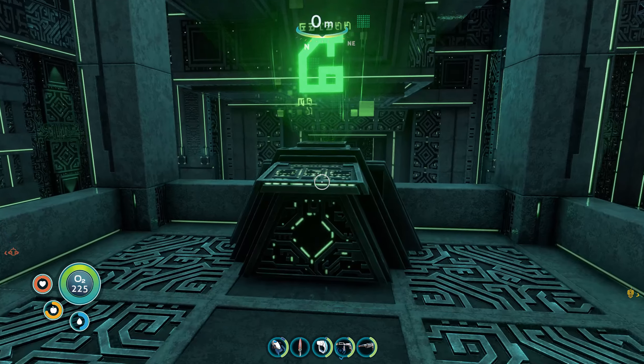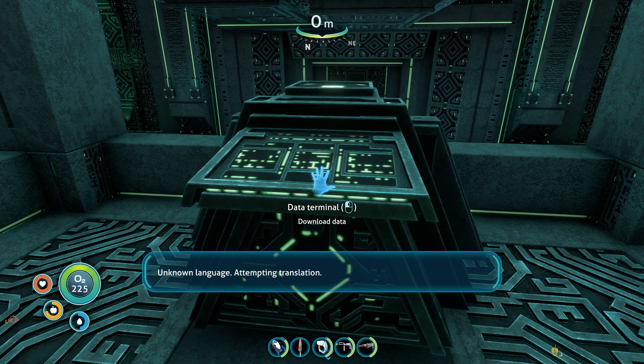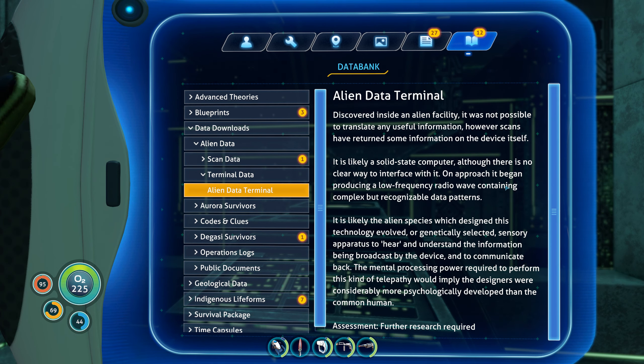What's this? Data terminal. Unknown language. Attempting translation. Alien data terminal. This might actually be important to read. Discovered inside an alien facility, it was not possible to translate any useful information. However, scans have returned some information on the device itself. It is likely a solid state computer, although there is no clear way to interface with it. On approach, it began producing a low frequency radio wave containing complex but recognizable data patterns.